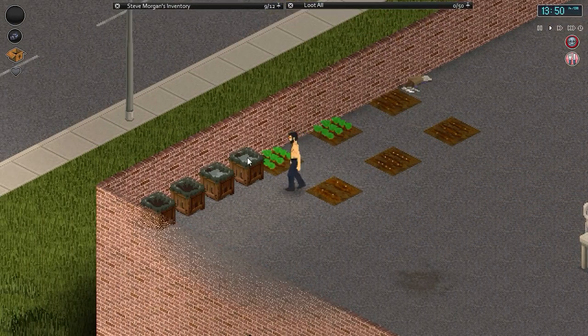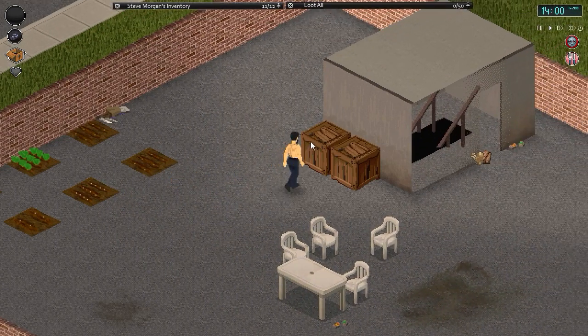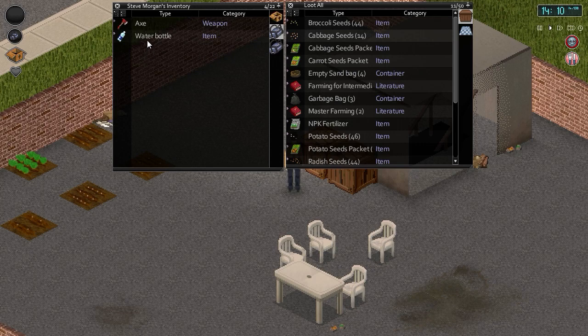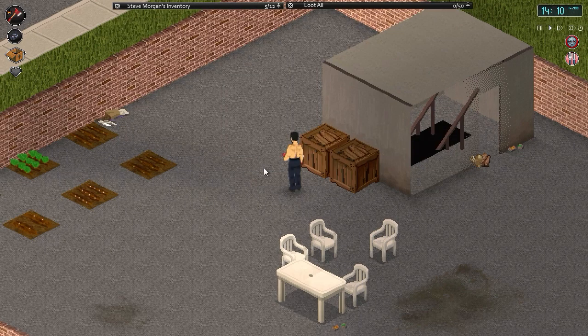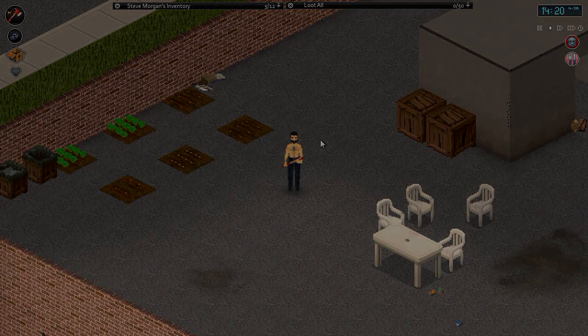Refill the watering can, drop it off, re-equip the axe. We now have a nice little farming area up here and we're probably going to put some more down at some point. That should just about do us for today. I'm going to call this the end of the episode — as always I really hope you've enjoyed watching this. I'll see you soon for some more Project Zomboid. Peace, I'm out.